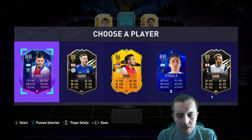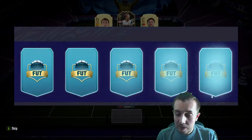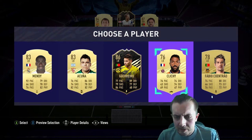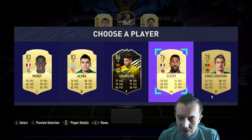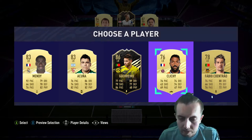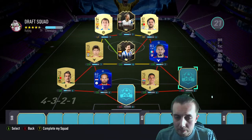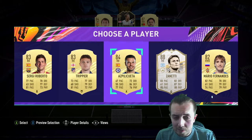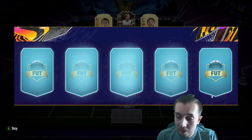Now we have to choose inform Harry Kane, who does link — there's not much else appealing. At least we don't have to choose Mendy, I'm very thankful for that. We've got 76 Acuña, 77 Guerrero, Clichy 76, and Fabio Coentrão — two new players added into the game, which is ironic because they're in draft before prime icon moments. EA just puts them in the draft without giving us the full icon.